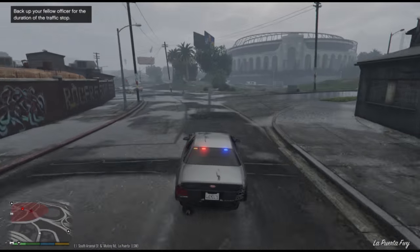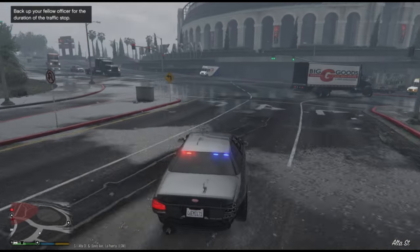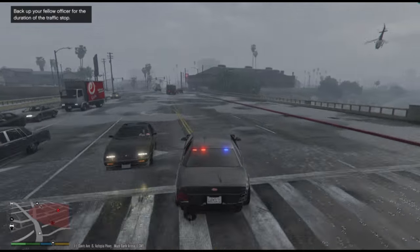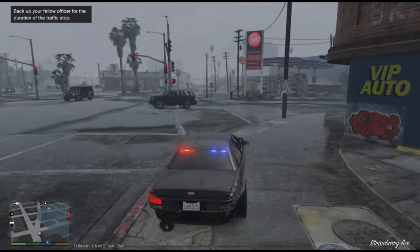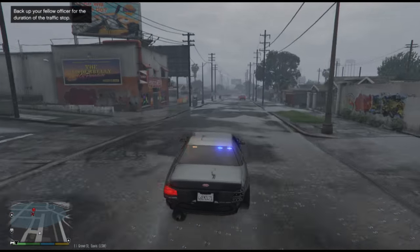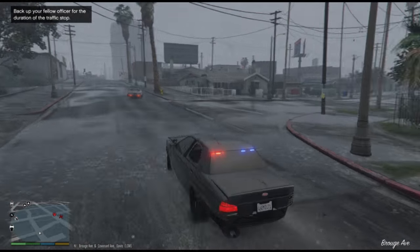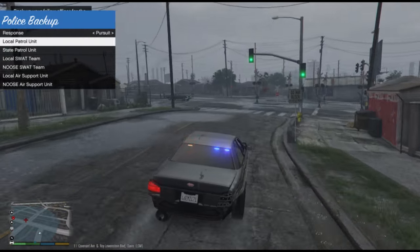I'm losing him — there he is right up here. I think I've got this guy, just right up here, going to hook around this way. Heading east on Davis Avenue right now trying to catch up. He is really moving. Going to hook over to this street — oh, I'm actually heading to a dead end. Now heading east on Grove Street, then east on Covenant Avenue. Going to have to get some more units.